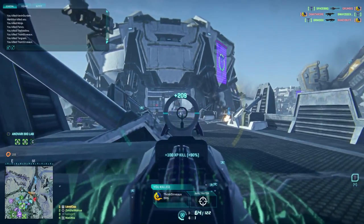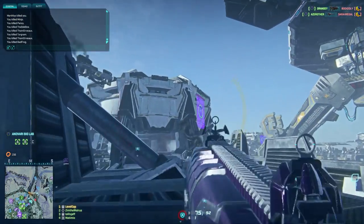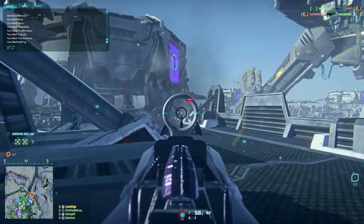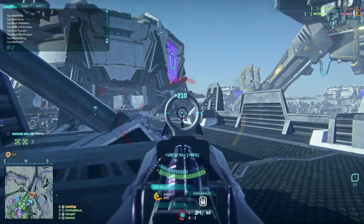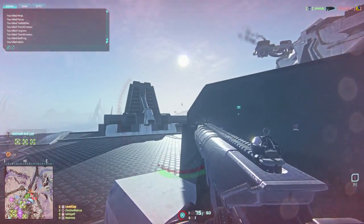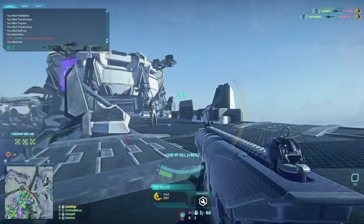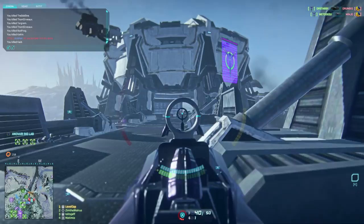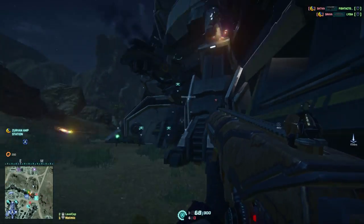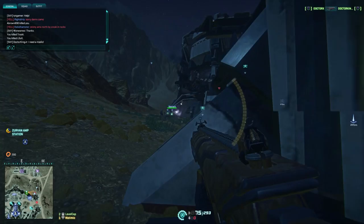The Heavy Assault class has access to light machine guns, which are sort of like larger versions of assault rifles with extended magazines. The gun I'm using right now is the Pulsar LSW. If you're playing Vanu and you get the Pulsar LSW, you will not be disappointed — it's possibly one of the best machine guns available for Vanu, absolutely devastating in close quarters and at long to medium range. For new players without many cert points, don't worry — all your base machine guns are quite capable. The basic Vanu machine gun is quite good also, so don't spend all your cert points on new guns as it's not going to be game changing.